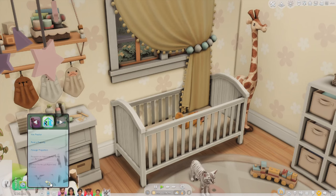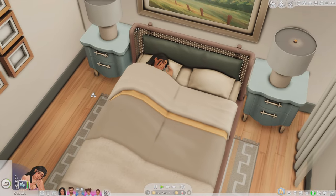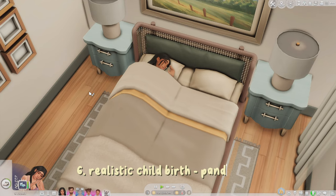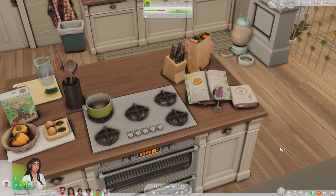I also wanted to mention the Realistic Childbirth Mod. My sim isn't pregnant right now so I can't demonstrate it, but it makes the whole birth process more realistic. You can choose the type of birth — traditional hospital birth, water birth, or home birth. Sims go through contractions, can exercise on a yoga ball to induce labor, go on walks, and things like that.